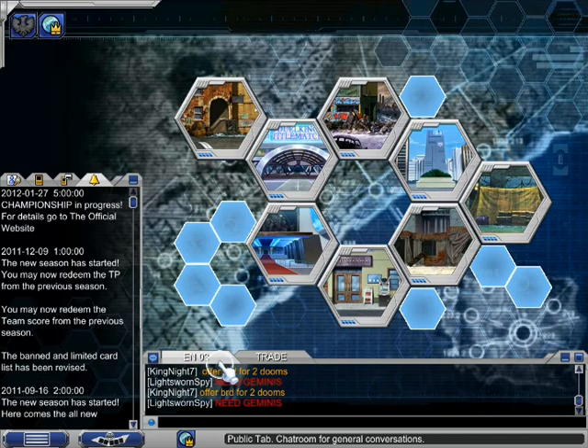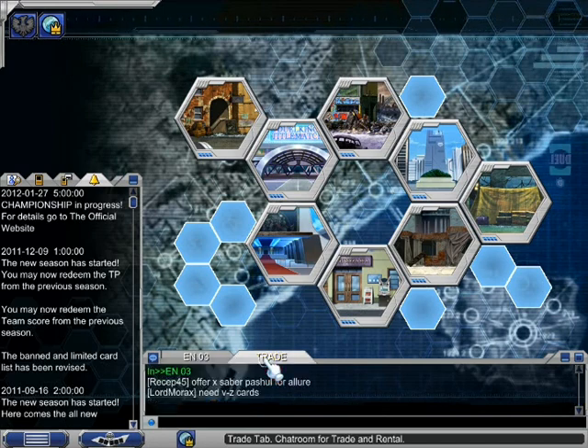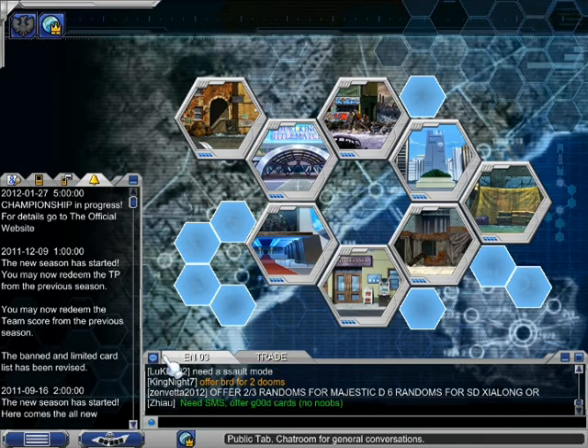Here is the trade part where people post trades. For example, someone might offer Black Rose Dragon for certain cards and need Assault Mode and other things. These are things I'll explain in my other tutorials — this is just a full overview of the game.